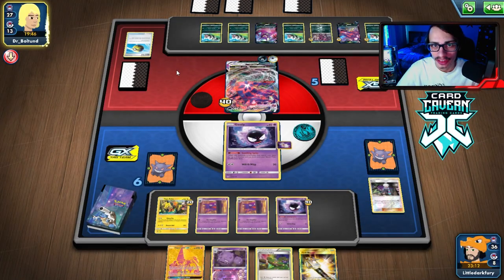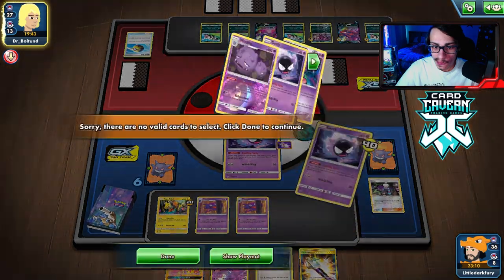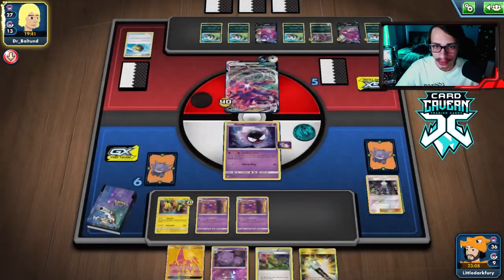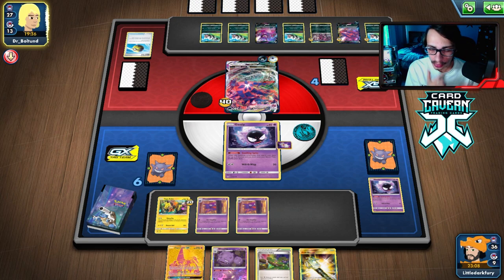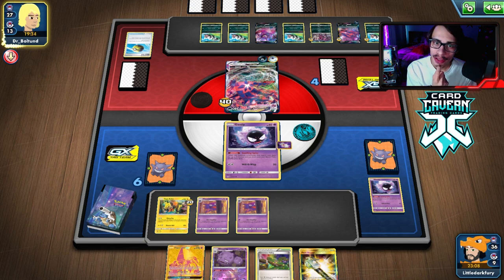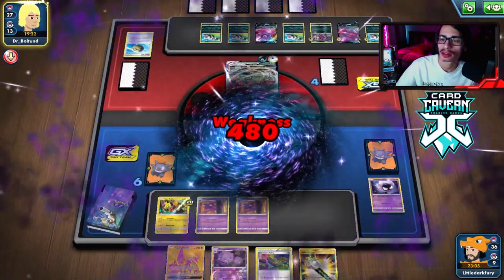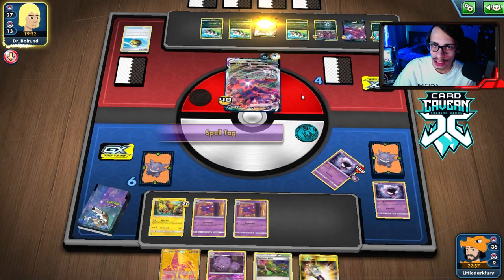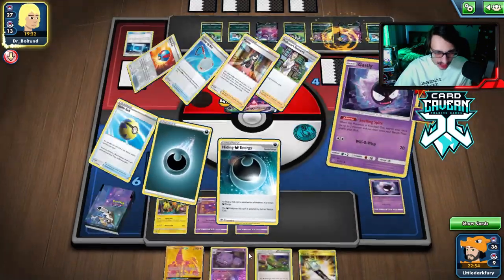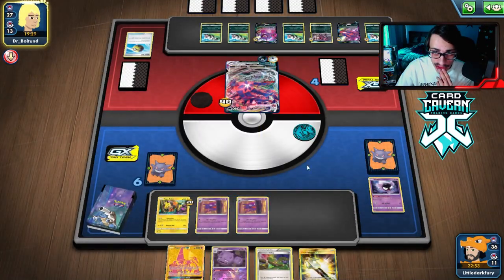We can still win with two Gengars — we can set up two VMAX knockouts and we have Stretcher too. It's not the end of the world. If I'm playing two Haunters I would have maybe played three — probably should play three. They knock me out, we put more damage on the bench. We put two on Hoopa, one on Crobat. I won't put any on the Goons since they can Net them. Let's see if we get a knockout this turn.